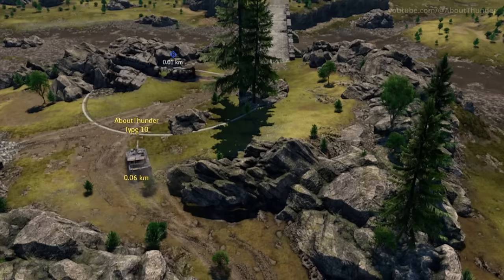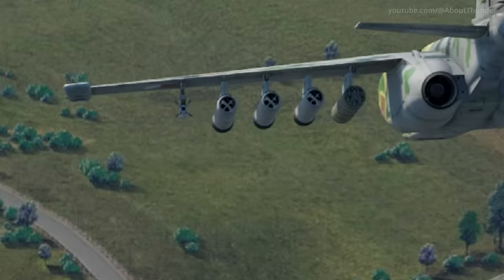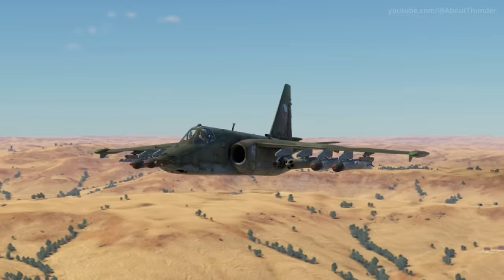Most of you may have already noticed that the crew replenishment modification for ground vehicles actually has a different icon for each nation, and that attention to small details also carries over to the loadout page for aircraft. Among many small details in here, unguided rockets have three separate icons for a single, small rocket pod, and large rocket pod.